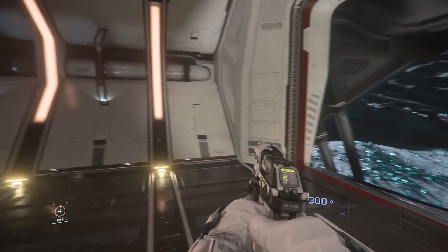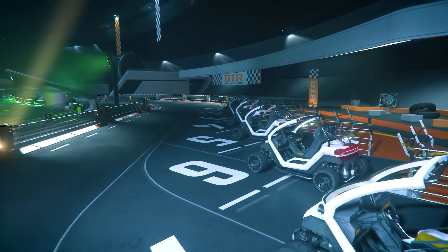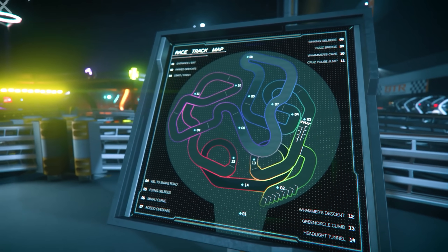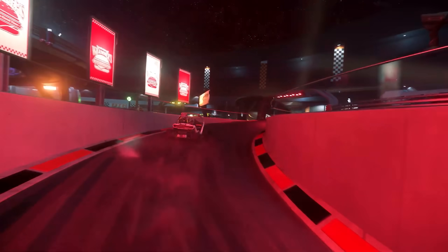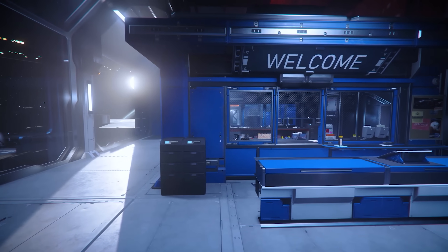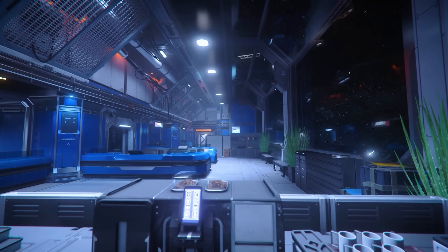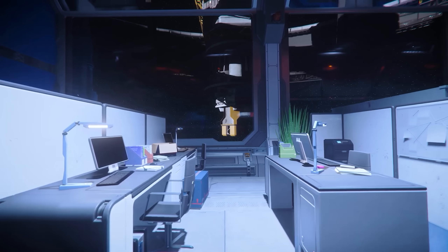We know that Cloud Imperium plans to have base building in game, and we do know there are going to be some forms of crafting. They've talked about science and being able to create compounds and drugs. They could do this sort of crafting with a food maker where you bring fruit and veg you found — flora and fauna around planets — put it into the food maker, and it gives you recipes you can then fabricate. So hopefully this is the level of crafting Cloud Imperium have planned and intend to expand out into the future.